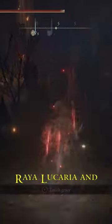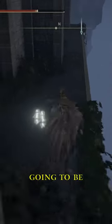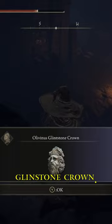Continue through Raya Lucaria until you get to the giant lift. Take that lift up, and when you get off, continue running through Raya Lucaria and take an immediate left after the site of grace. Hit that illusionary wall directly in front of you. On the right will be a smithing stone, and if you jump over the ledge to the left, you'll be able to snag the Olympianus Glintstone Crown.